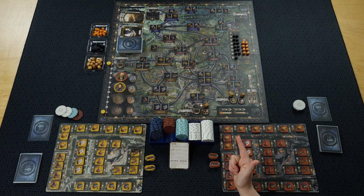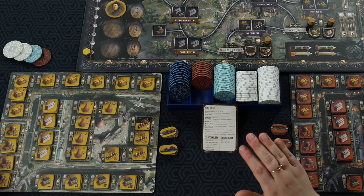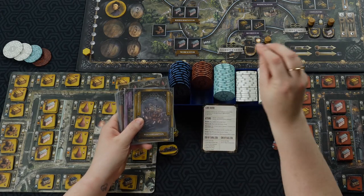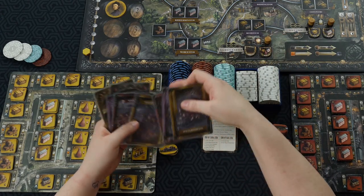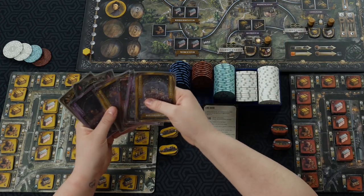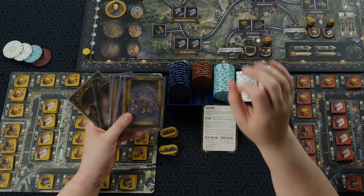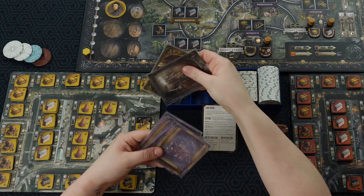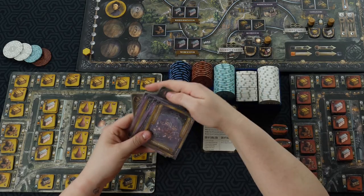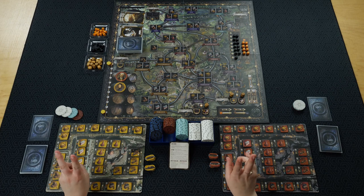Over here you have wild industry and wild location cards. Those will allow you to build anywhere on the board, because normally you need location cards matching the city where you want to build. The only other way to build in a location without the matching card is if you are already linked there and you have one of the industry cards.